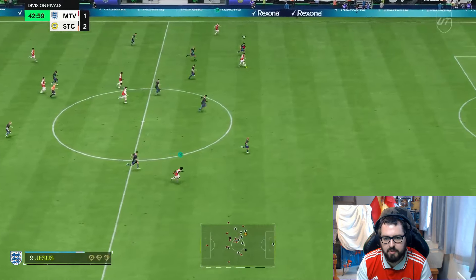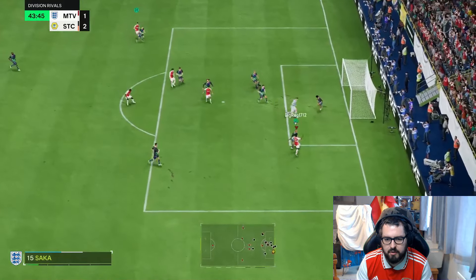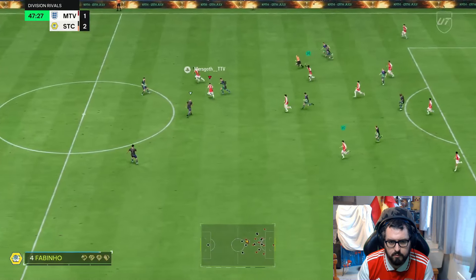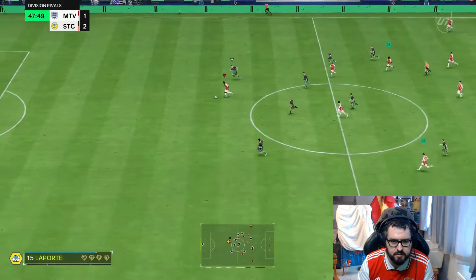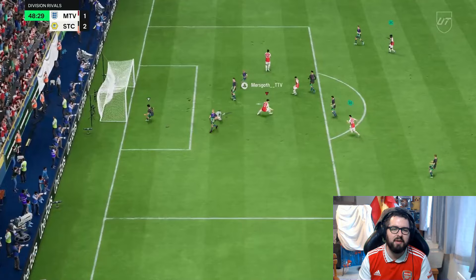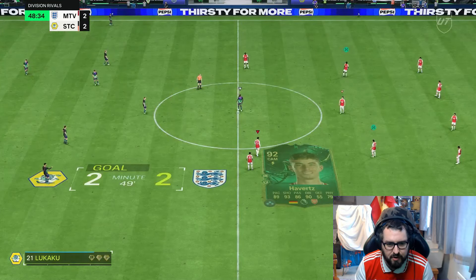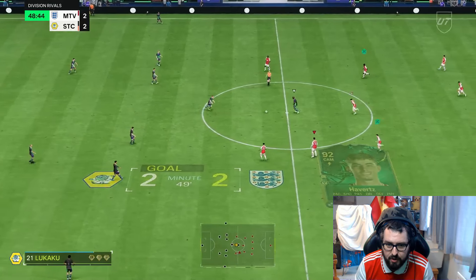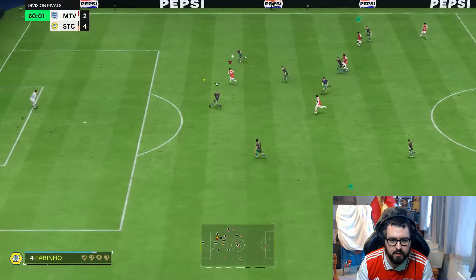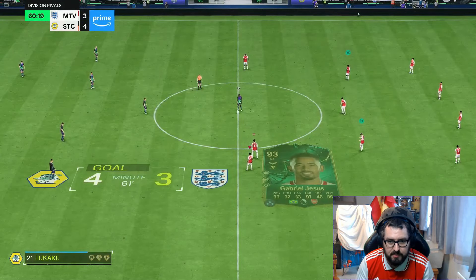Nice little pass and we're pretty much through — Jesus, what are you doing? Good — this is where I want you to finish, Canoe. Good save by the keeper, get the rebound, goal! I didn't know whether to try a finesse or go around the goalkeeper — I just went straight for goal, simple shot. Another lovely pass over the top — one goal back and an assist for him as well.